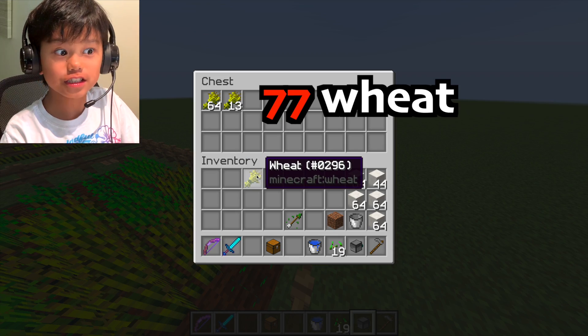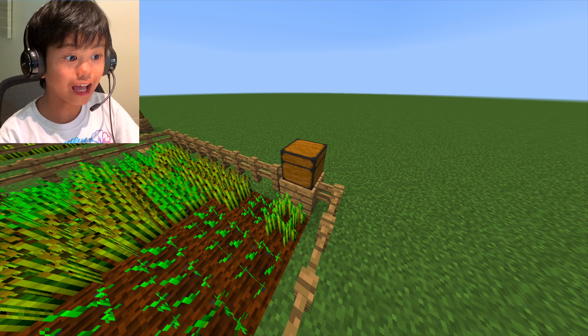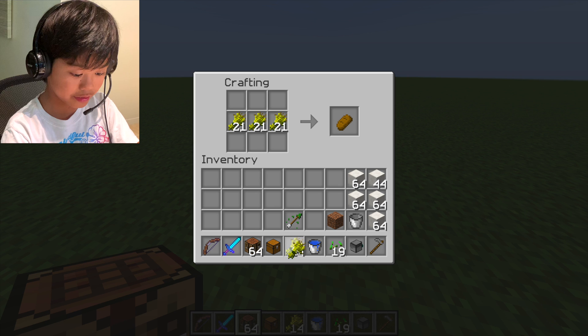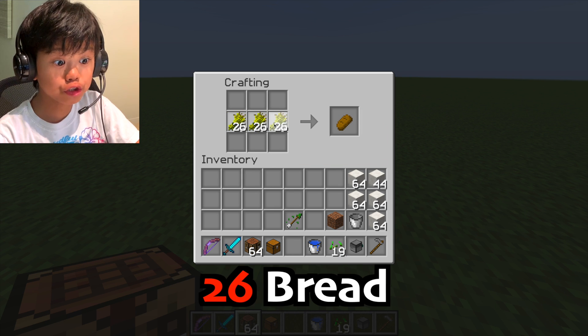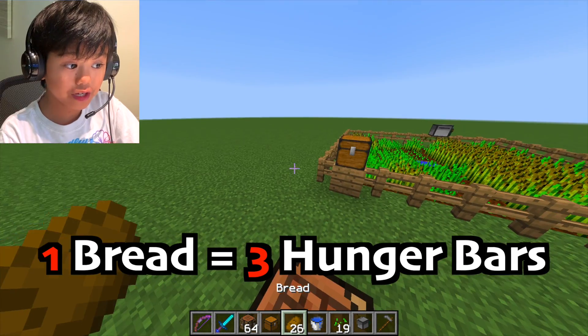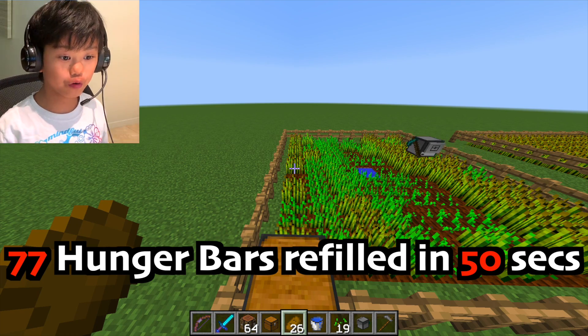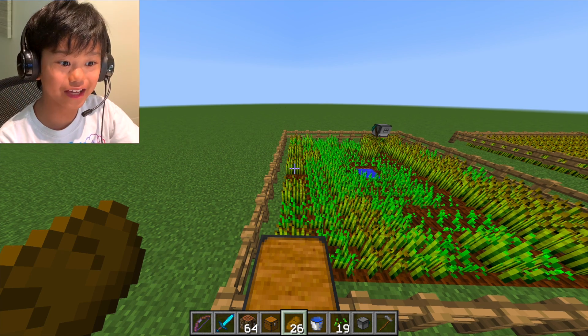Let's see how much the turtle made — 77 wheat! That's so much, and that was in like 50 seconds. I could get so much food. Let's open my inventory at the crafting table and see how much bread I can make. I can make 26 bread, and each bread gives me like three hunger bars — that's 77 hunger bars refilled in just 50 seconds. I'll never be hungry again.